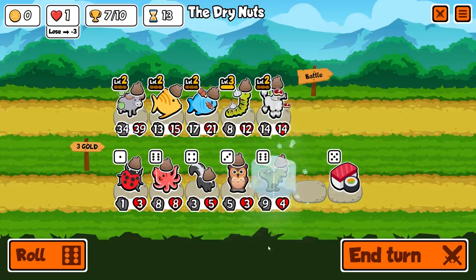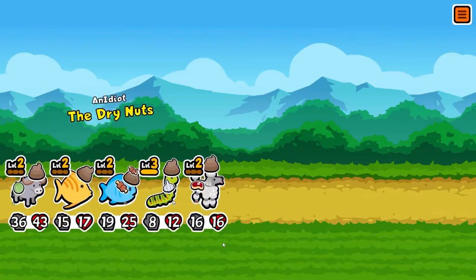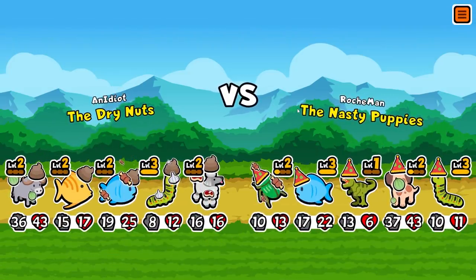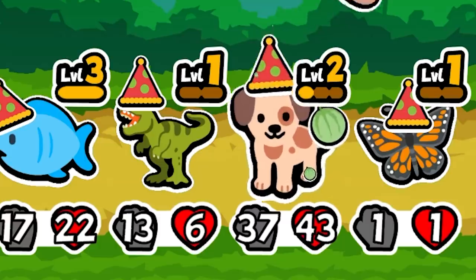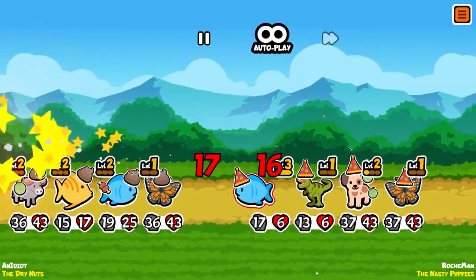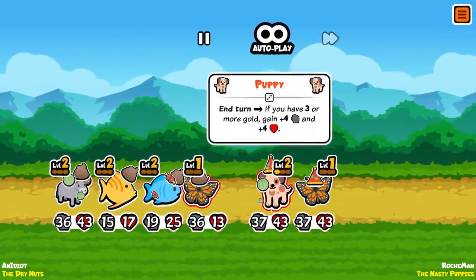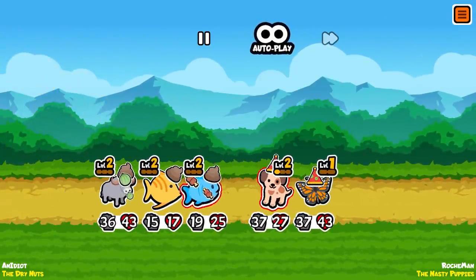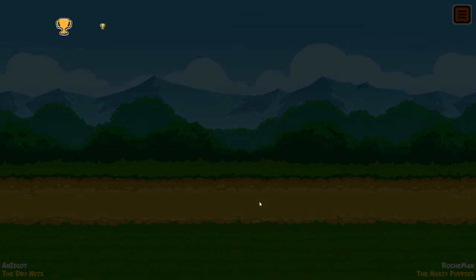Anyways, here's what we're fighting. Even my poodle is doing 36 damage. They have a very strong butterfly up the back, which kind of makes me nervous. We're going to get through most of them. They did the melon armor thing too, which takes that out. But then I think we're going to draw this because of my melon armor, and I'm okay with that.